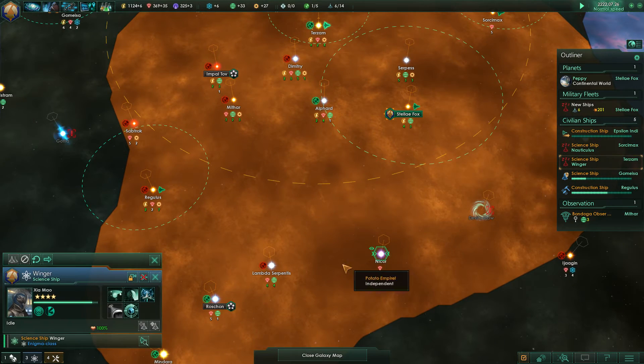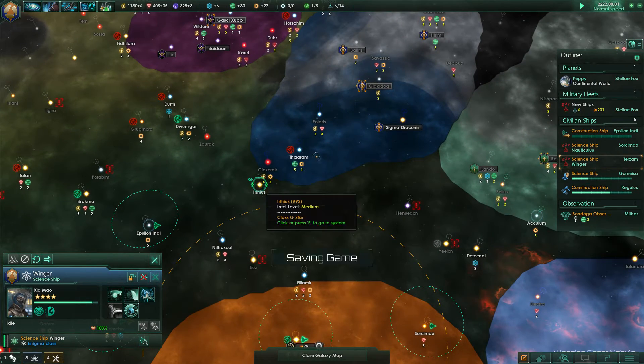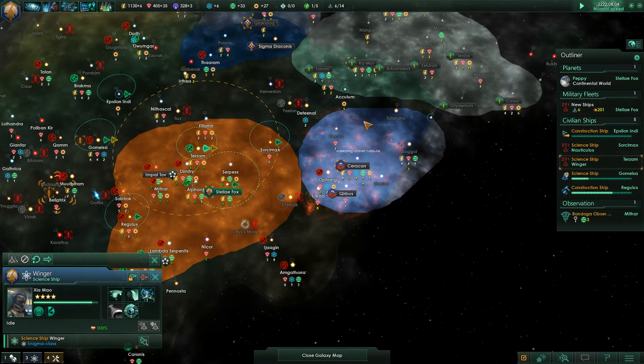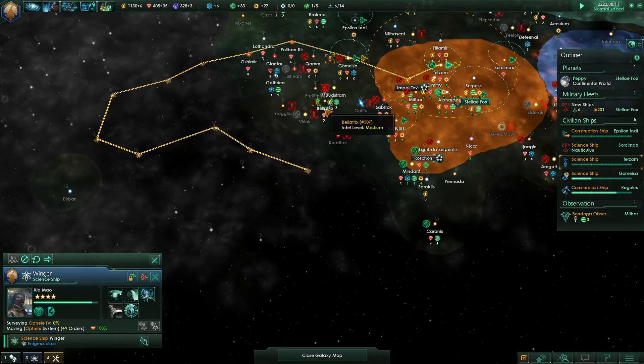Okay, this science ship — where do we want to send it? We've basically explored pretty much all there is to explore around here. There's nothing super drastic that we need to find. I suppose we could go over here and survey.